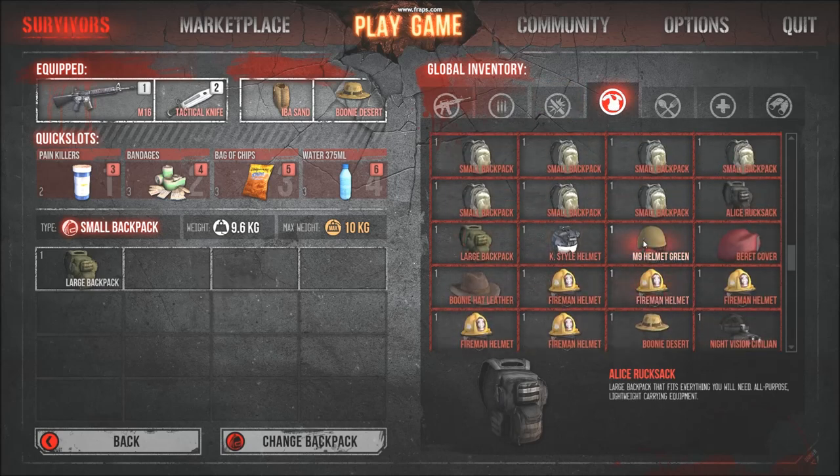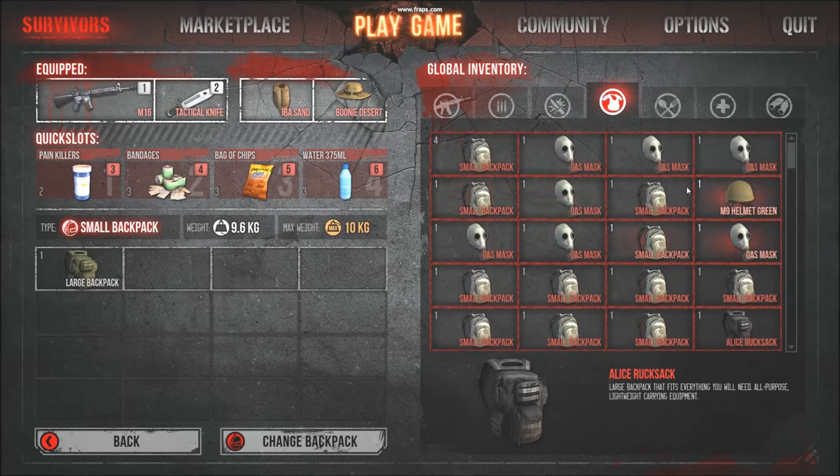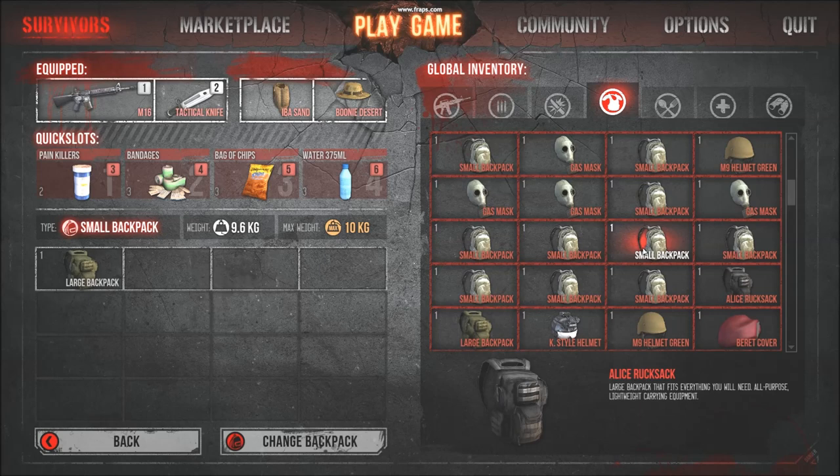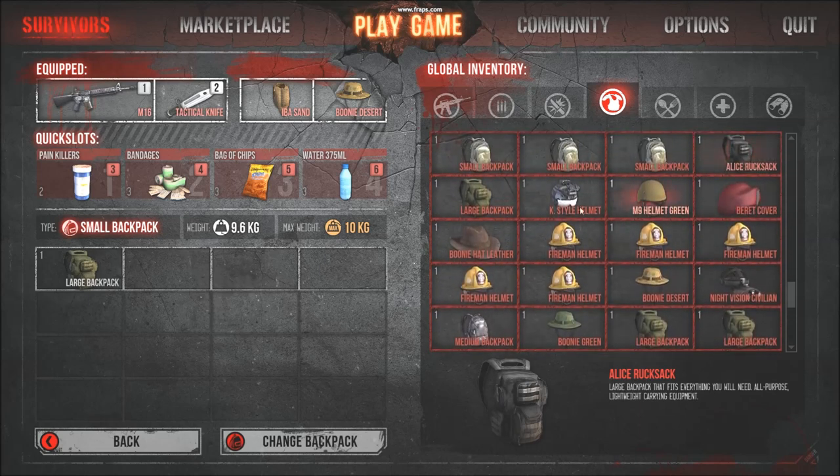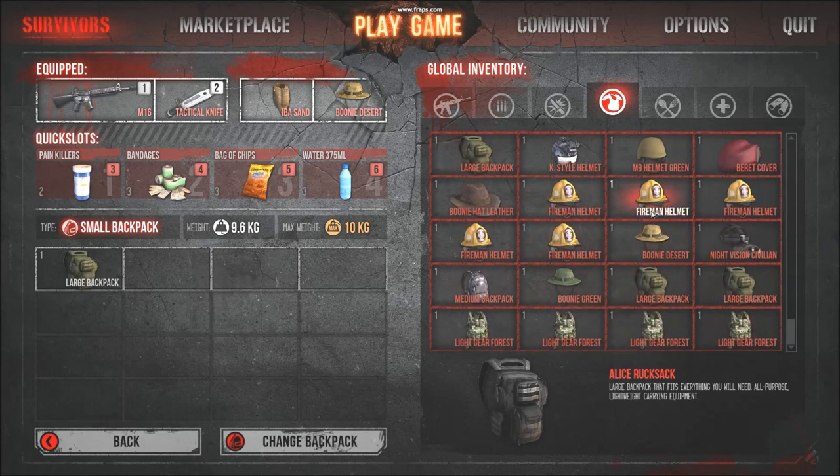This is my armor section. A bunch of small backpacks I haven't thrown them out yet. As you can see, I've just got - and the Alice pack is probably the highlight - a bunch of fireman helmets, and your forest backpacks. Just the average stuff, guys.